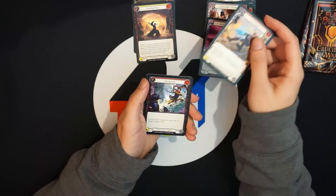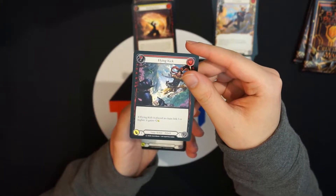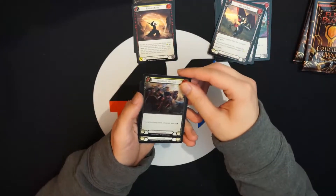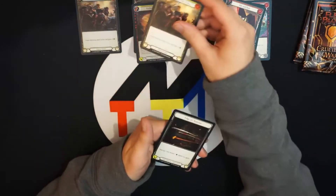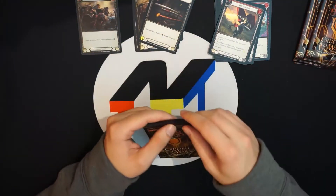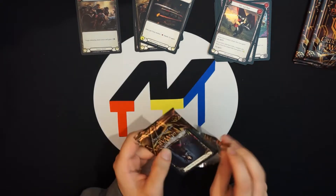Pack two: rousing ether, overblast. I'm happy to see the mechanologist art — for our classic constructed video I'm probably going to try mechanologist; I've always been interested in that deck. Rares: reinforce the line foiled, reinforce the line non-foiled, and a third rare — edge of autumn, a ninja weapon. Three rares in a pack, that's a bit better than average. This next pack has to have a majestic — I highly doubt it though.